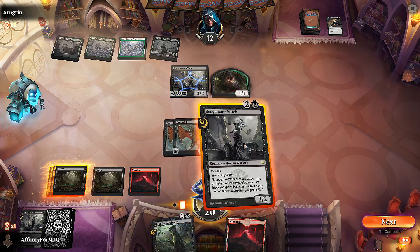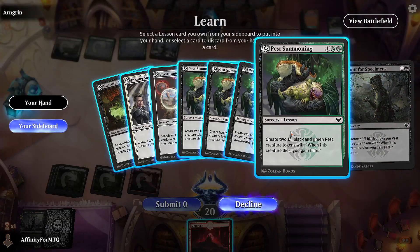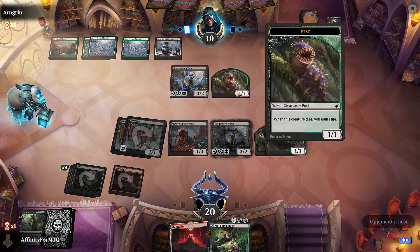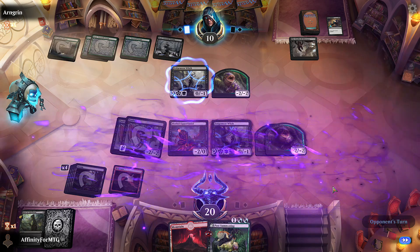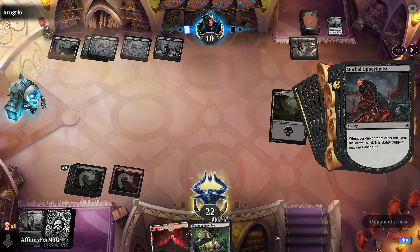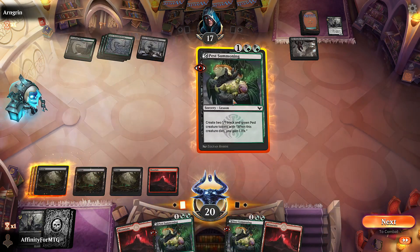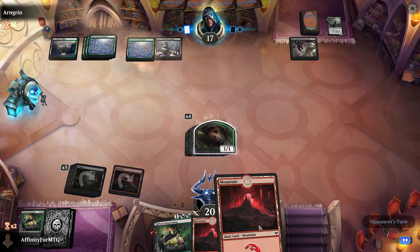Opponent's playing a similar casual pest deck - Witherbloom if you will. That's very unfortunate but we can get a bunch of Pest Summonings. We draw a card, get a Pest Summonings, get another Pest Summonings, get another land - that's unfortunate. Play this, play this, pass the turn. Not great with all those lands we drew. Graveyard Trespasser - opponent goes to 18. Another one.